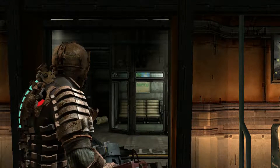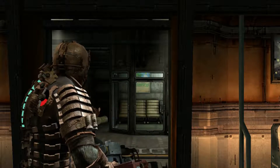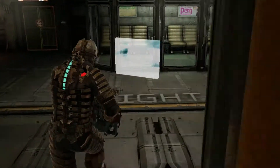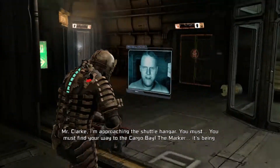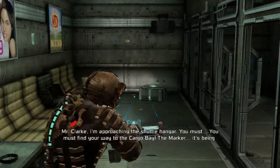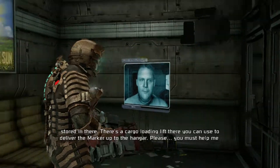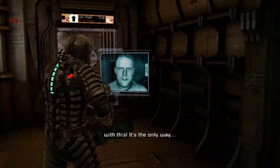We're back once again with the Unknown Assembly playing Dead Space Chapter 11: Alternate Solutions. We're in the final two chapters, everyone — I'm excited to do this. Dr. Kyne says: 'I'm approaching the shuttle hangar. You must find your way to the cargo bay — the marker is being stored there. There's a cargo loading lift you can use to deliver the marker up to the hangar. Please, you must help me — it's the only way.'